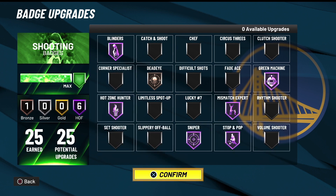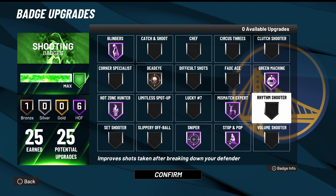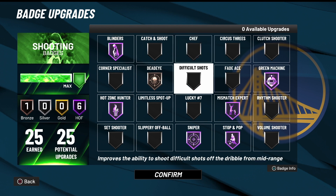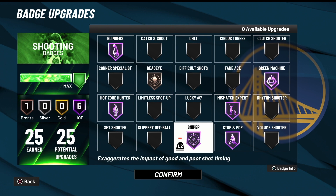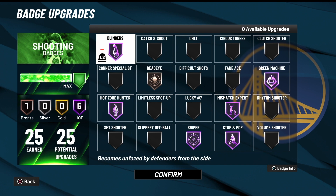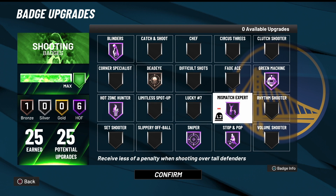I've seen other YouTubers and other players put on Lucky Number Seven, Chef's Kiss Threes, and Difficult Shots, but for me I don't really do a lot of fading so I don't really touch those. The very first badge you put on is Sniper — that's a must. The next is Stop and Pop — that's a must. Then Blinders — that's a must if you are a smaller guard. And if you are, you should put on Mismatch Expert, excuse me — that will help you guys out a lot.